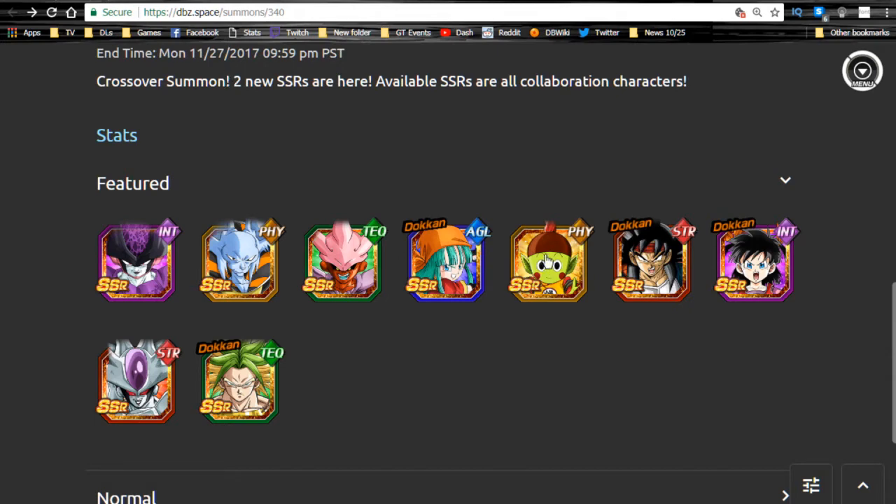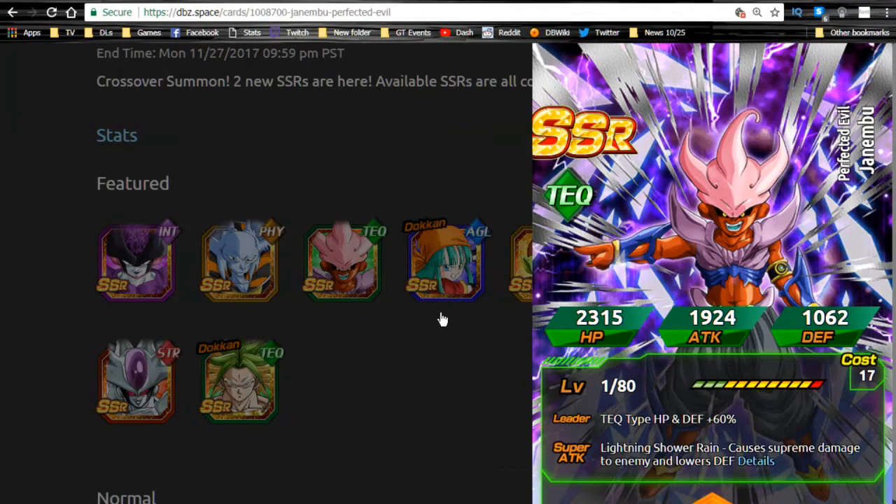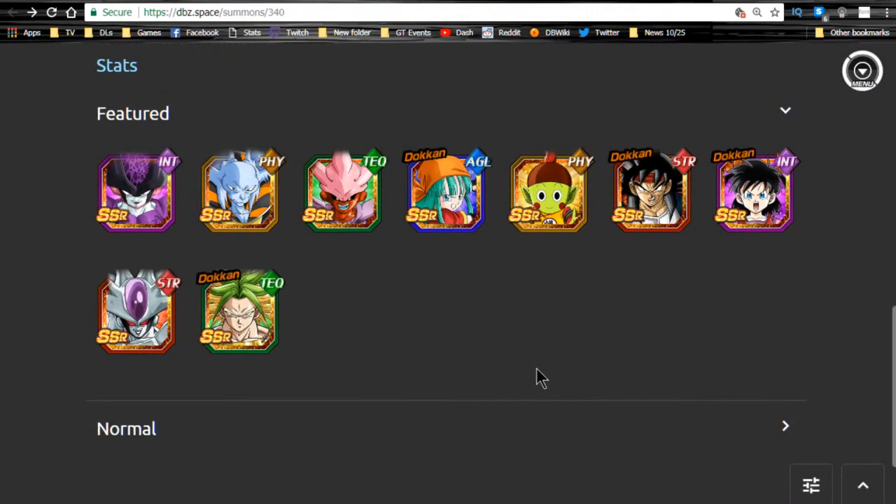Chowman just sucks — he's an AOE but I don't recommend him. Janembu I'm not a fan of either. His passive debuffs enemy attack by 30, which can be useful on a damage reduction team. He has Brutal Beatdown, Berserker, Shocking Speed, Majin, Infinite Regeneration, and Fused Fighter as link skills. Majin works on a Majin Buu team, Berserker almost never activates at the right time — it really needs a revamp.